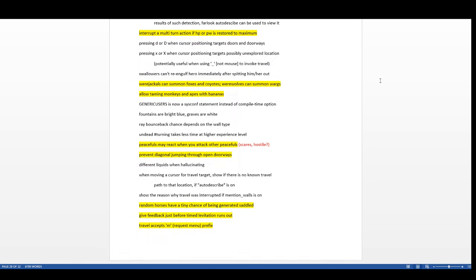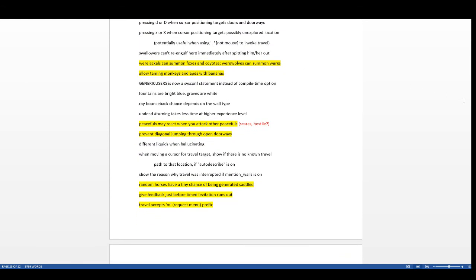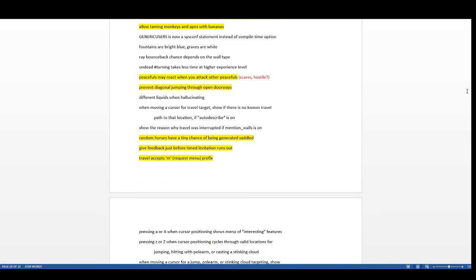Jackals can now summon foxes and coyotes, and werewolves can summon wargs. Monkeys and apes can now be tamed with bananas — I didn't realize you could tame apes, that might actually be a decent pet. Peacefuls may now react when you attack other peacefuls — I tested this and killing a gnome caused two nearby peaceful gnome lords to turn hostile and scared.